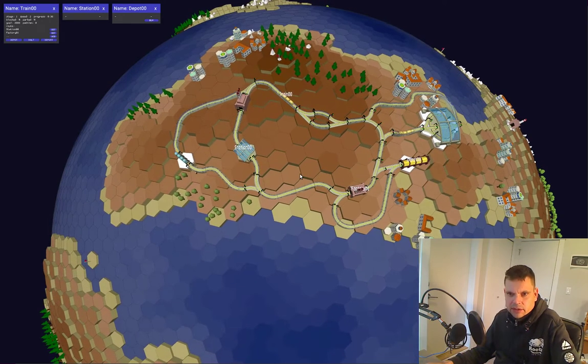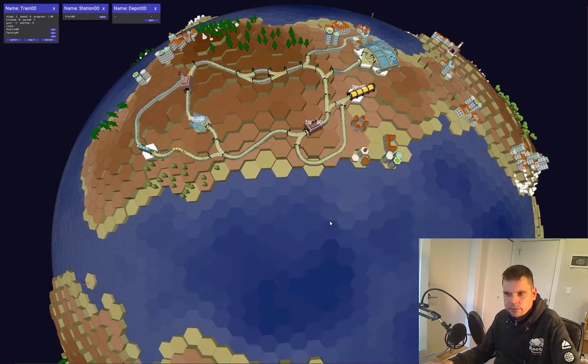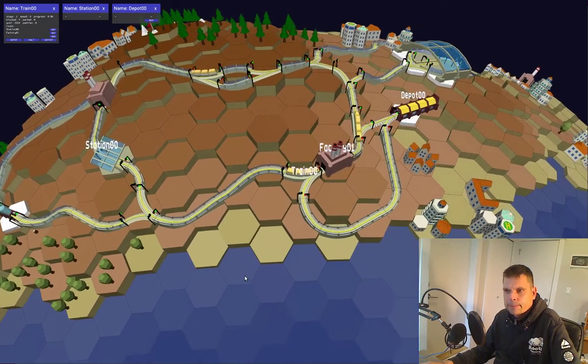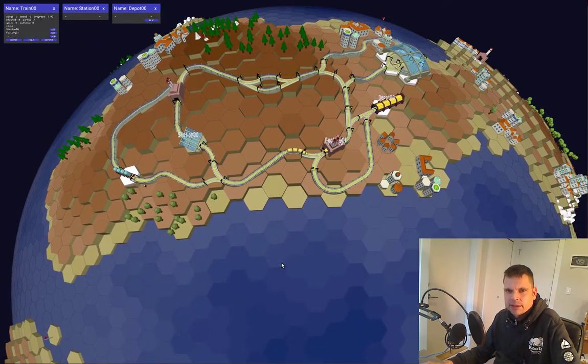If you're not careful and you let trains take shortcuts back onto the track in the other direction, you will get deadlocks. This has been a short walkthrough — I hope it got you interested. If so, check out the project Hexa Trains on Kickstarter, and until next time.